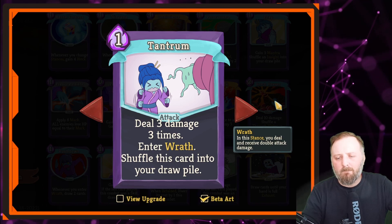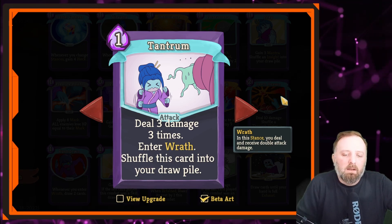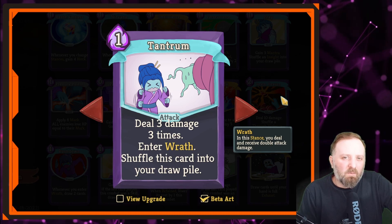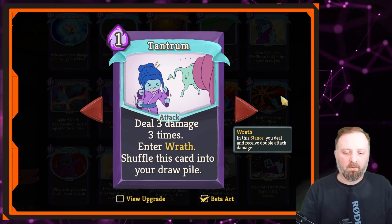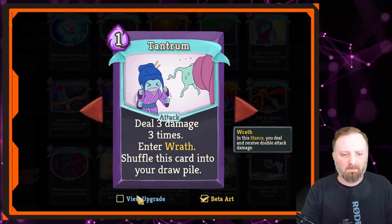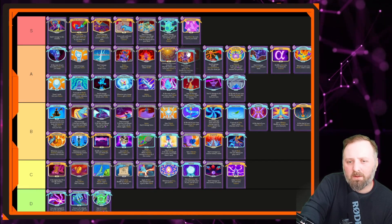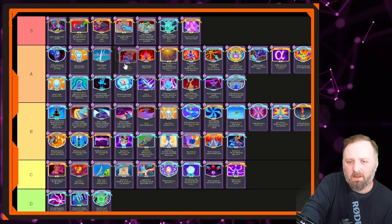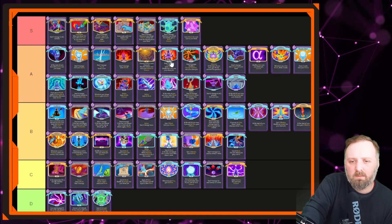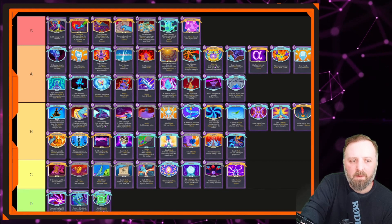Tantrum — great in Act 1. A good way of dealing a lot of damage; if you've got a way to gain strength, it really synergizes well. When you get to Act 3 or the boss act it might not have as much impact. But in Acts 1 and 2 this is a great card to pick up. Dealing damage of any type four times is always good — get something like a Kunai and you're laughing. Let's stick Tantrum in A tier, above Reach Heaven. We need to move Crescendo down because it's just good not great, and move Reach Heaven and Tantrum higher up — maybe above Cut Through Fate. High A tier.